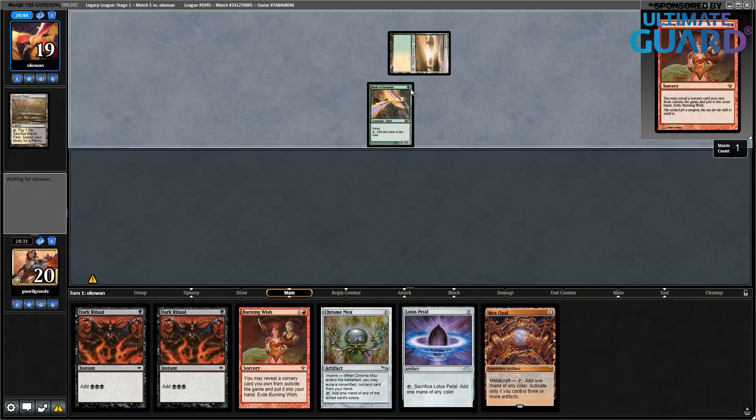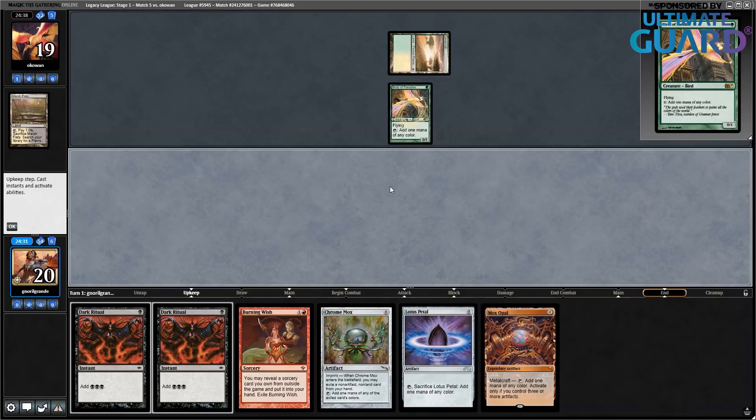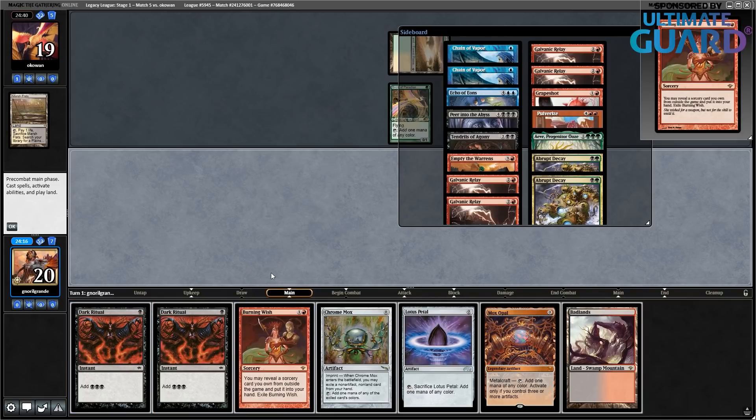Savannah, Birds of Paradise — those were the cards I wanted to see. Alright, how much mana do I have? One, two, three, four, five, six, seven. So I can cast Burning Wish. I'm not going to get Galvanic Relay because I know you can't cast the cards immediately — it's not Mind's Desire. And I can't cast Peer Through the Abyss. I guess I'm actually going for Galvanic Relay.